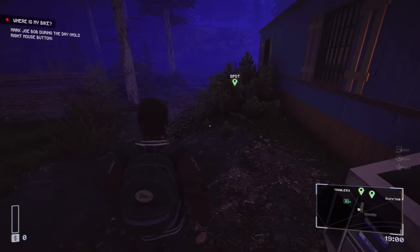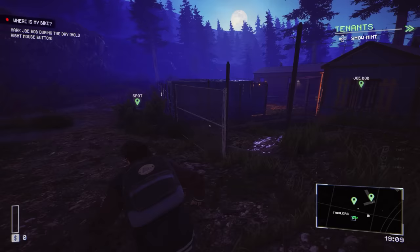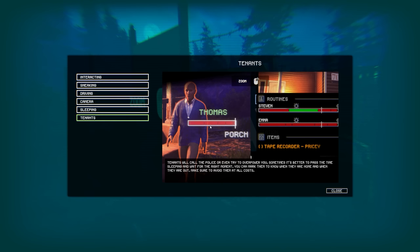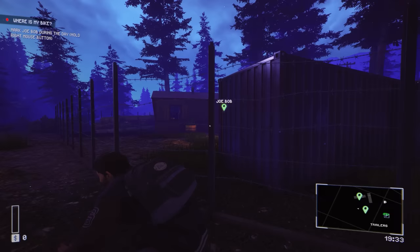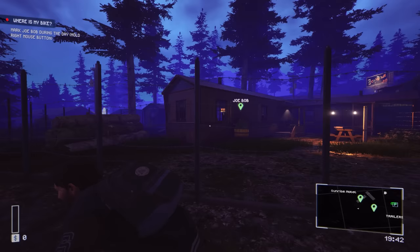Let's make our way down this hill to the spot. There's Joe Bob - he's on his patrol. He stole somebody's bike, he knows somebody's coming for it. He's doing a full roundabout deal. Zoom with the left trigger - just like in Thief Simulator. Residents will call the police or even try to overpower you. Sometimes it's better to pass the time sleeping and waiting for the right moment. You can mark them to know when they're home and when they're out.